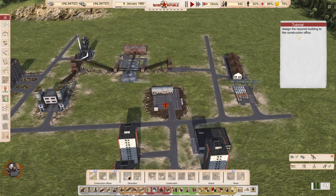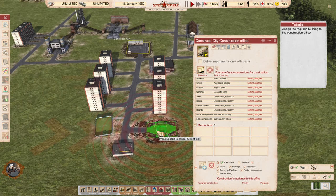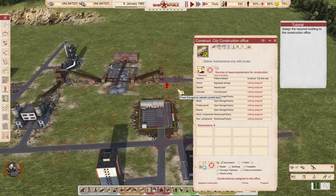Now we assign the required buildings to the construction office. Workers are treated as a resource here — you can assign the buildings where the construction office will try to pull workers and materials for the construction you want to build. This includes all resource types like gravel, steel, asphalt, and concrete.